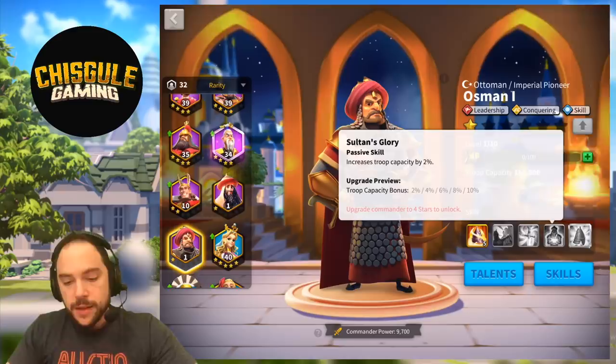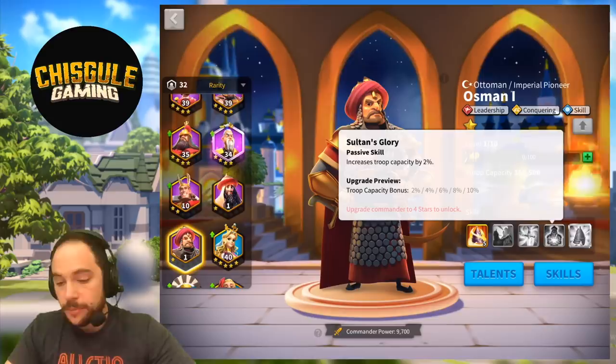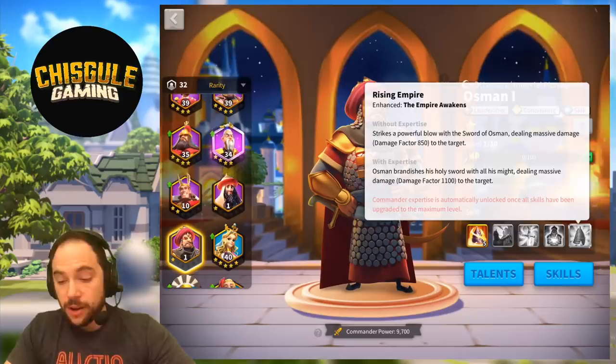The next skill is Sultan's Glory, increasing the troop capacity by 10%. This is great for open field, and basically irrelevant if you've got a rally since you can fill the rally anyway. But it's really good in the open field. The final skill is the Expertise skill, which elevates the damage of Rising Empire to 1,100.